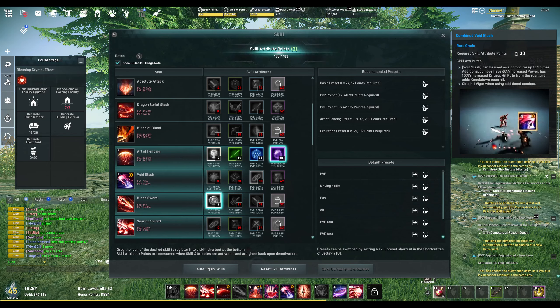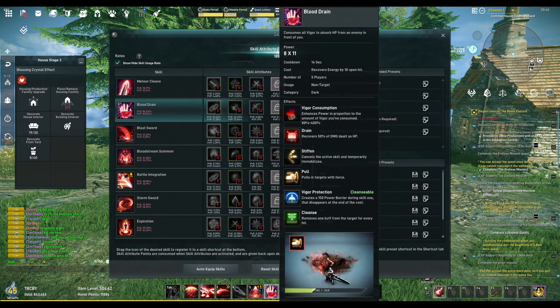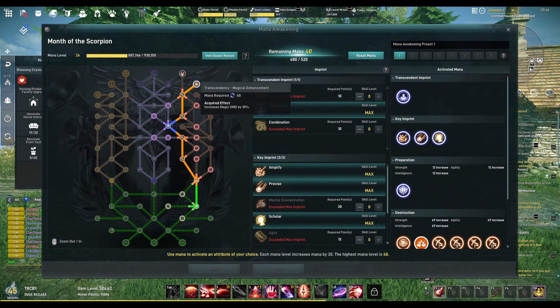I'm also using Voice Slash as a movement skill - just a dash to get out of the way without using stamina. If I had more skill points I'd invest in Voice Slash triple for three dashes. Blood Sword is a quick missile-range dark magic attack with a damage-over-time effect, and dark magic increases Blood Sword power by 20% and duration by 40%.